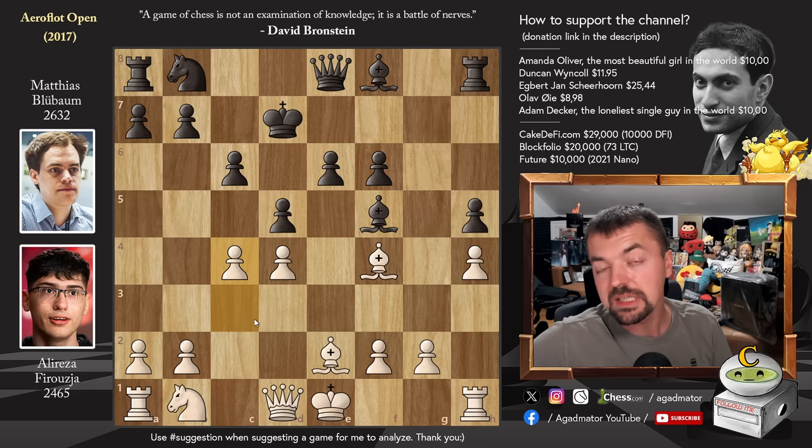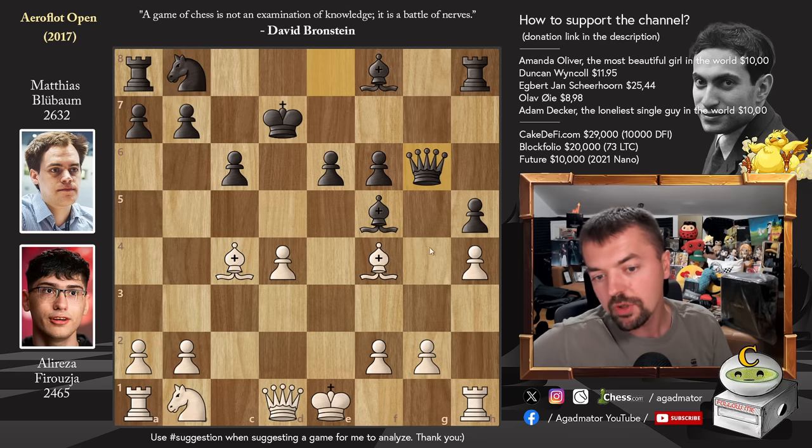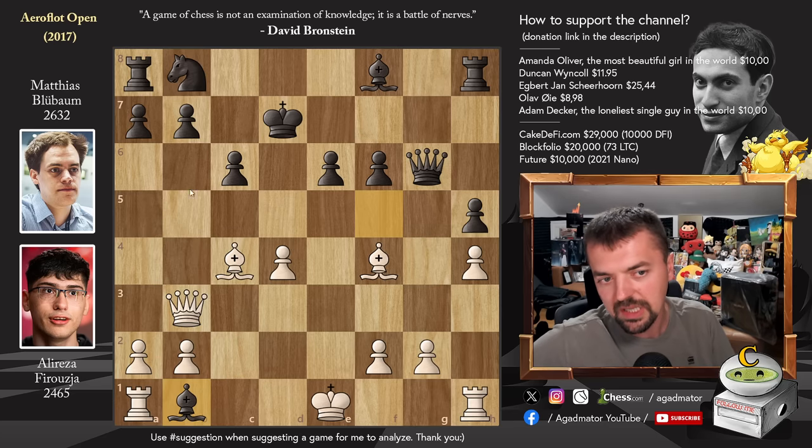And it is now as of move 13 that this position has never been reached again. Matthias captures on c4. We have bishop captures and now queen to g6, putting pressure on the g2 pawn. Also, if you move the queen to a silly square, then you blunder the knight on b1. But Alireza ignores all of that and just plays queen to b3. Now the knight is hanging and the g2 pawn can be captured. What's the idea here? Well, if bishop captures on b1, that's just terrible - that loses. If bishop captures on b1, then you can just play queen captures on b7 check and it's game over.